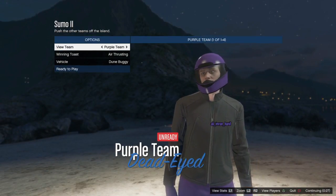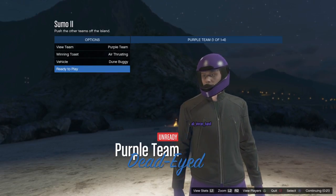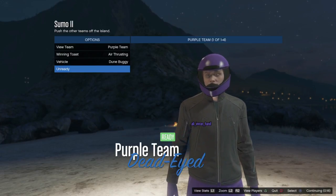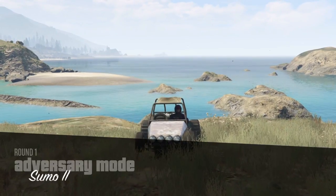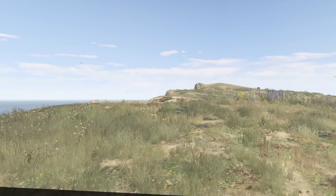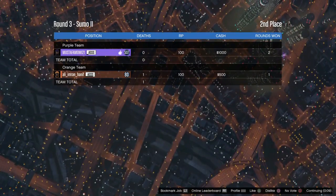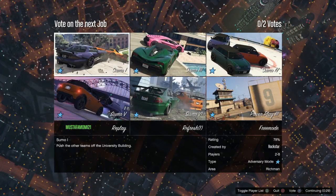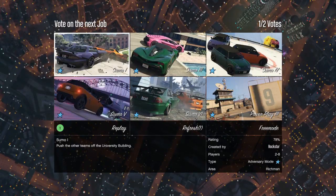The more players you have the better, because you get more options for different colored jogger pants. If you do Sumo you only have two options: purple and orange. Start the mission — it doesn't matter who wins, just get through it. Once the mission is complete and the job finishes, you'll be on the end screen. Only let your friend hit Continue — don't press Continue yourself.